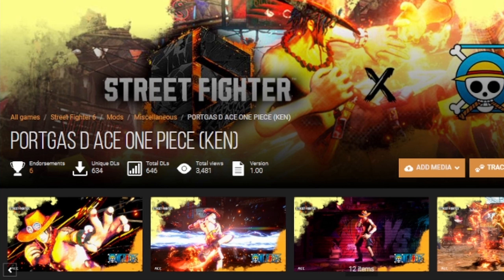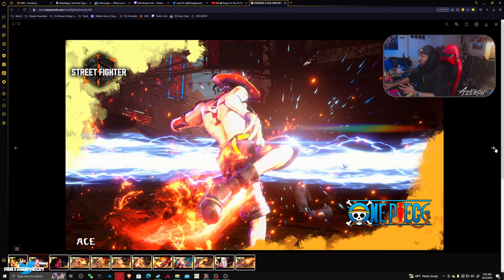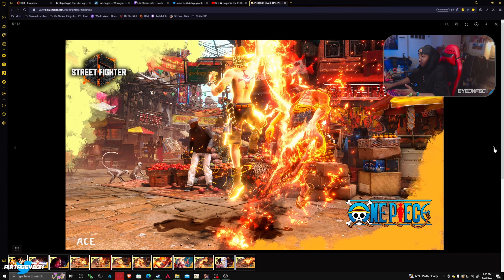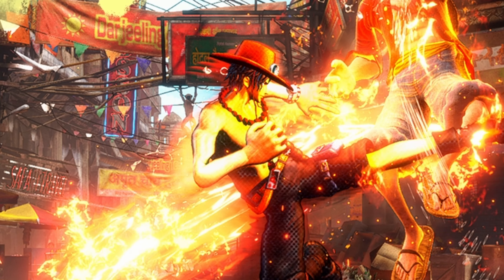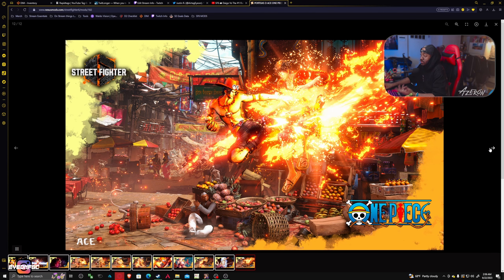Mod number three is another One Piece mod. I don't watch One Piece, but I think the mod looks pretty clean. This is a mod for Ken. If you like One Piece, I definitely think this mod is worth picking up. It looks good in the screenshots — even up close the face looks good, the details, the hat, and all that kind of stuff. It looks clean. He has a cowboy hat, just like Ken had a cowboy costume in Street Fighter 4, so it's a good fit.